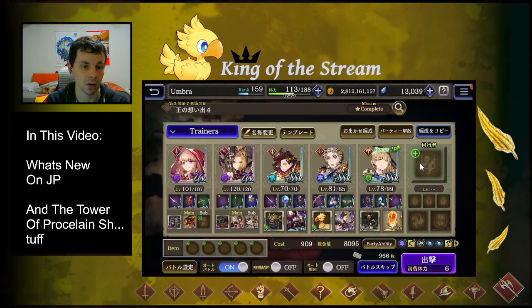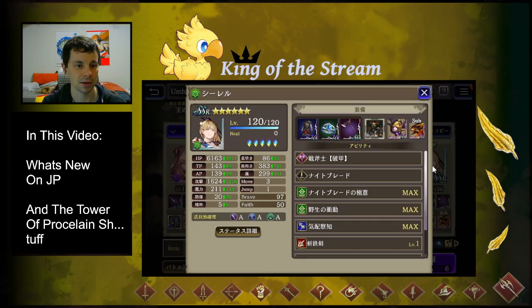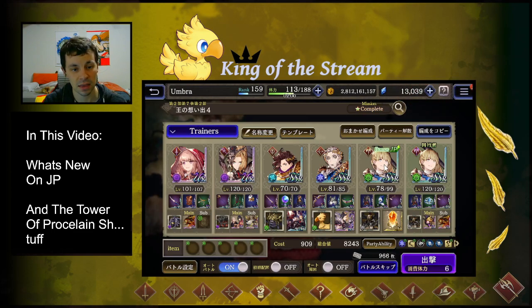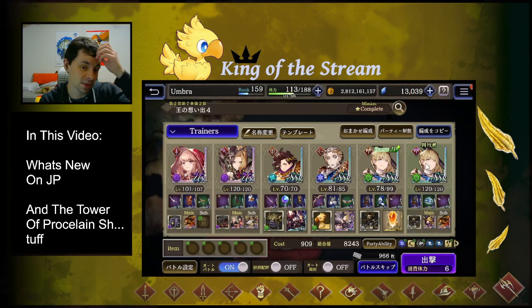Next let's talk about our brand new character. By the way, I am going to be finishing up my Halloween Lila review very shortly and giving a final verdict on her — but it is overwhelmingly positive. So let's talk about our new girl, and holy crap, pretty damn good. This is the friend unit version — my version as you can see I've got her up to 99 basically already, and I can foresee myself EXing her.